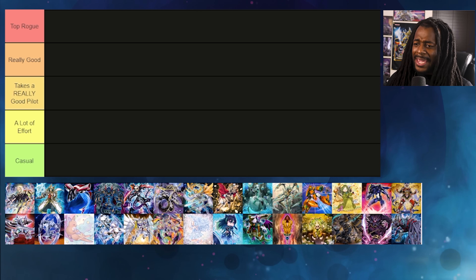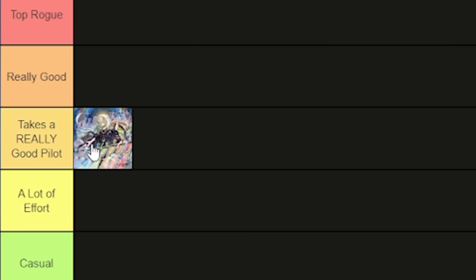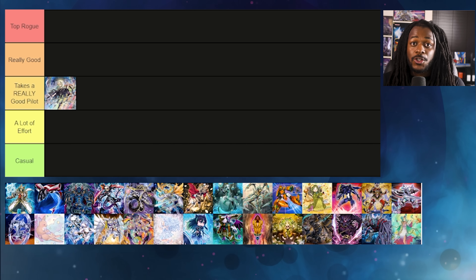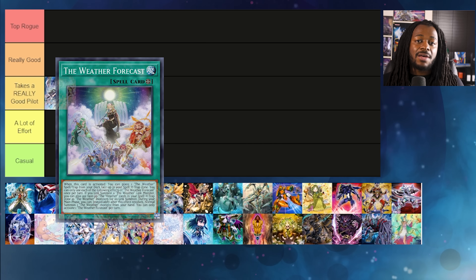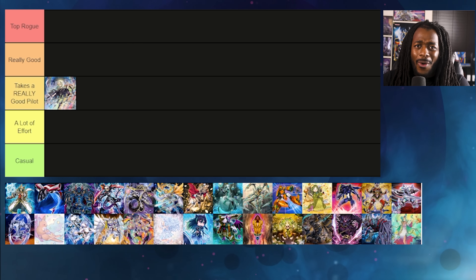With all that out of the way, let's pave the way for this tier list. Weather Painters — really good pilot here. Weather Painter is actually fairly good in this format because we expect to see a lot of hand traps and almost none of them work against Weather Painters. The ability to play Skill Drain gives this strategy really good advantages over some of the top decks. Unfortunately, most of the Weather Painter spell and trap cards are complete trash. But Weather Forecast from Dimension Force allows you to Link Summon into your Weather Rainbow fairly easily, and that card's powerful.